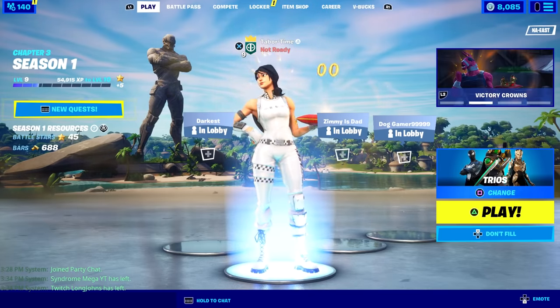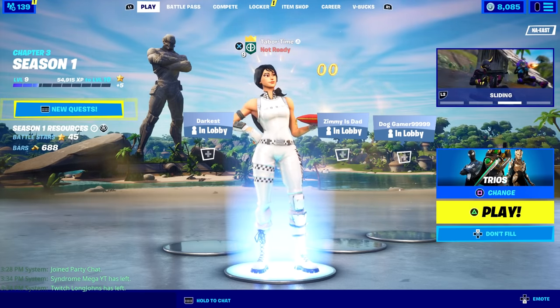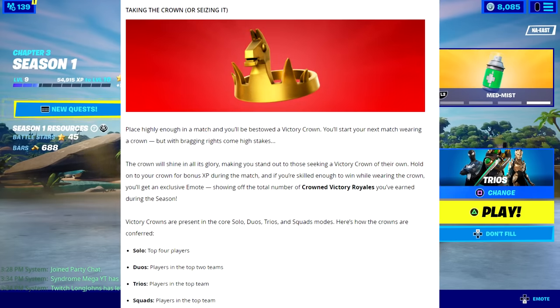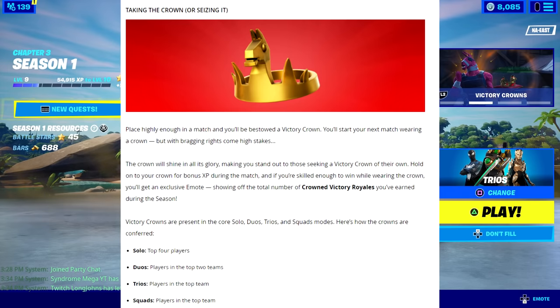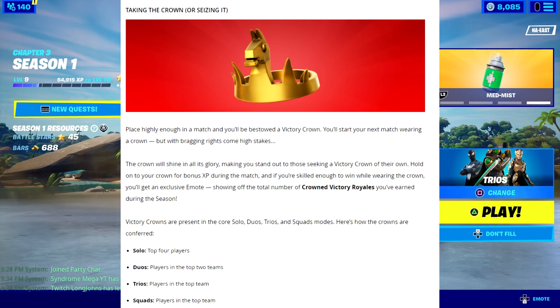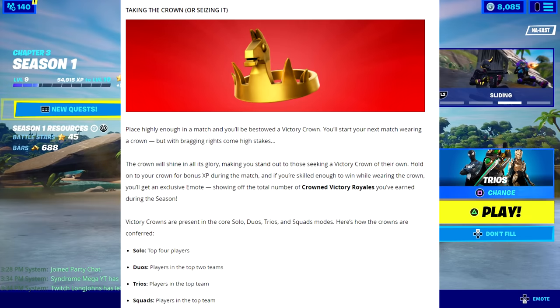According to the official Chapter 3 blog, place highly enough in a match and you'll be bestowed a Victory Crown. You'll start your next match wearing a crown, but with bragging rights come high stakes. The crown will shine in all its glory, making you stand out. Hold on to your crown for bonus XP, and if you're skilled enough to win while wearing it, you'll get an exclusive emote showing the total number of crowned Victory Royales you've earned this season.